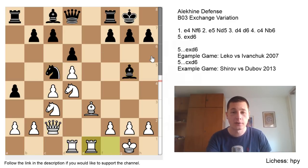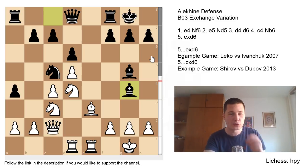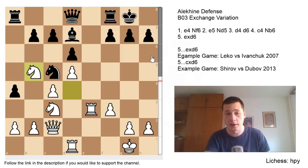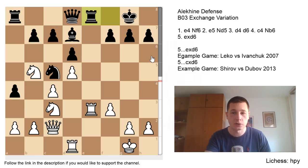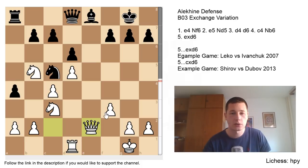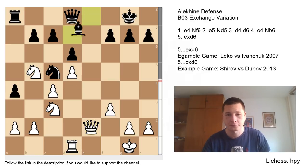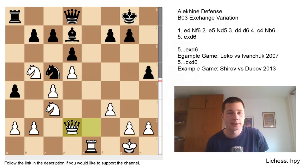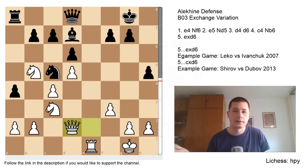Peter Leko definitely achieved something here. Qc2 was played in anticipation of Nc5. After Nc5, Rad1, Bg5, Rfe1 — all of Leko's pieces are harmonious. Then Bg4 came — it's really awkward for black when he doesn't know what to do with this bishop, and it obviously doesn't belong on g4. Now f3 chasing the bishop away, Bxe3, Rxe3, Bd7, Nb to d5 — exploiting the weak square Ivanchuk created with a5, a4. White is controlling the open file with knight versus bishop, which is better here because the knights have many more jumping squares.